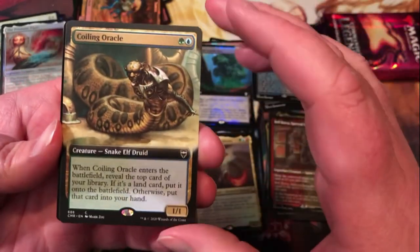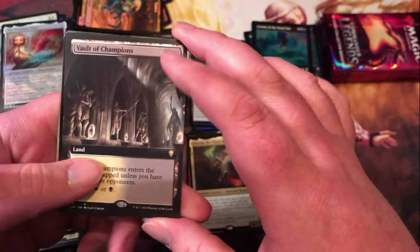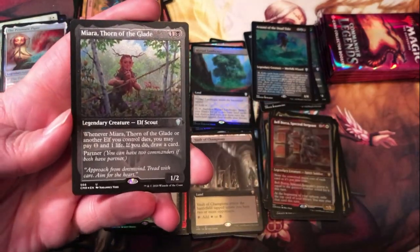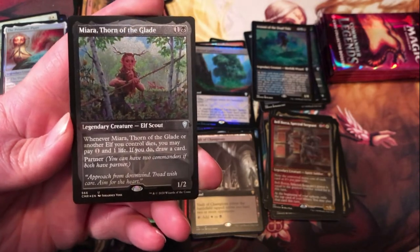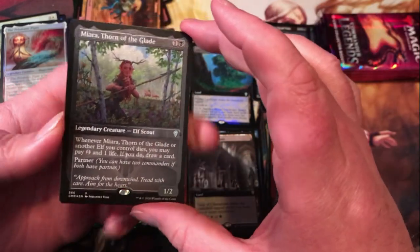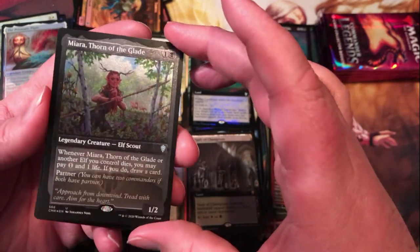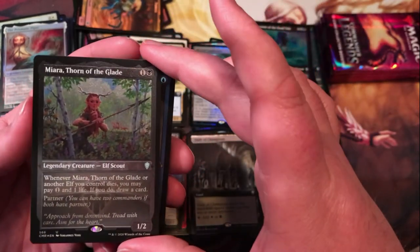Coiling Oracle — kind of an interesting common, get the extended art there. Extended art Vault of Champions. Miara, Thorn of the Glade — two mana for a 1/2; whenever it or another elf dies, you may pay one generic and one life; if you do, draw a card. Very solid card — definitely makes me wish I ran black in my elf decks. We will see if I have to reevaluate my mono green choices.